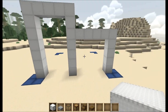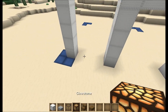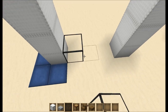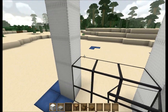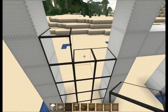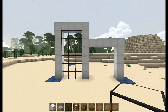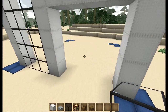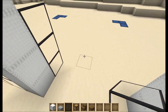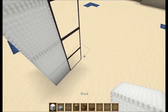Alright, so this is the front of our house. Let's go ahead and throw some glass down here, bring this all the way up. Alright, so there we go so far. Let's build this up by three, and switch back to our wool.